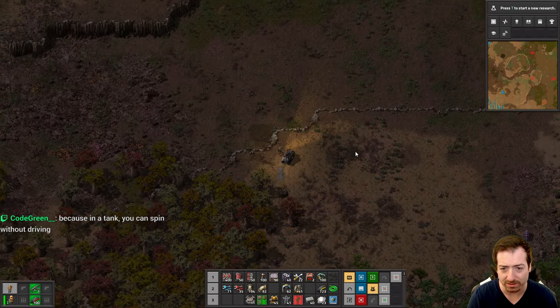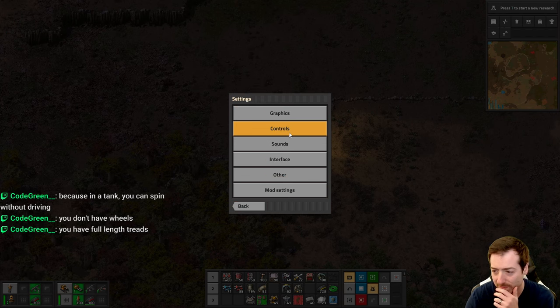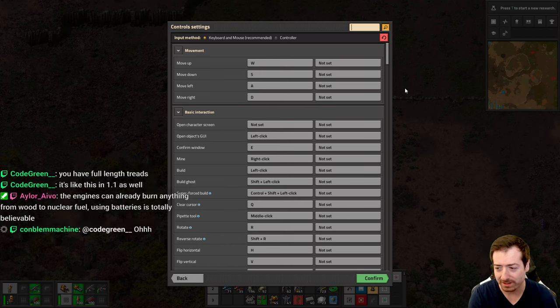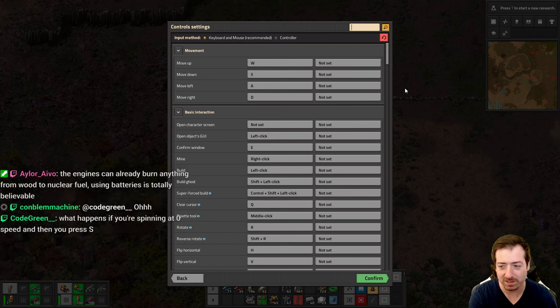Why did I just get out of the vehicle? Apparently space bar is exit vehicle. I remember loosely changing that. It's like this in 1.1 as well. I still don't think it makes sense from a gameplay perspective. I realize that full length treads do different things to turn the vehicle, but it still turns the vehicle right and left. If you were doing the same thing to turn to the right while going backwards, it's still going to do the opposite. I understand what you're saying, but I don't know if it makes sense from a gameplay perspective because humans who are playing this game are used to driving cars, not tanks.